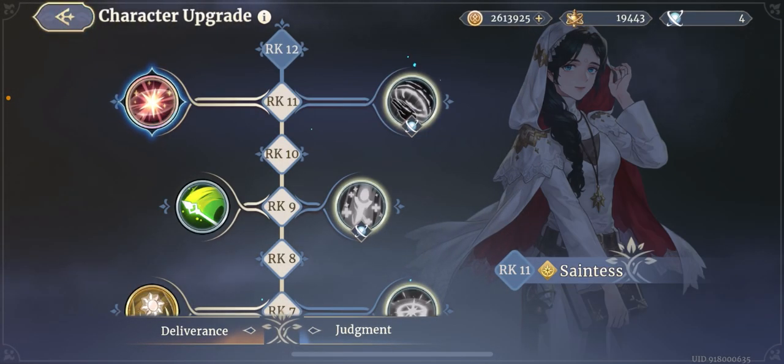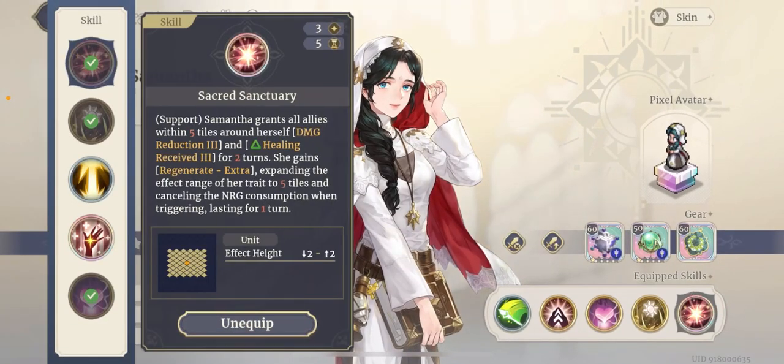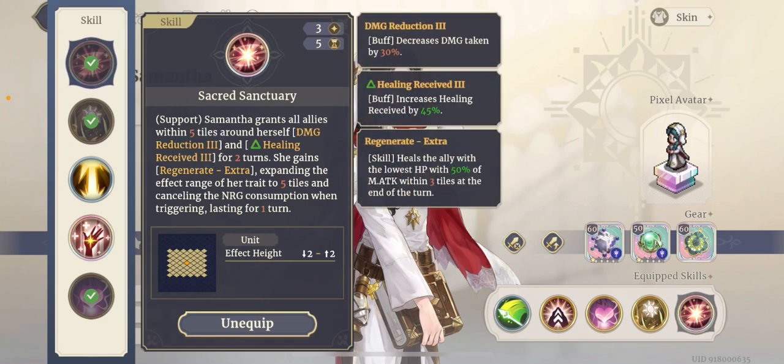You get the skill at rank 11. Let's read what it does first and then I'll talk about it. She grants all allies within five tiles around her: Damage Reduction 3 — so 30% less damage — Healing Received 3, which increases healing received by 45%, and then she also gains Regenerate Extra, which heals the ally with the lowest HP by 50% of her M Attack within three tiles at the end of the turn.